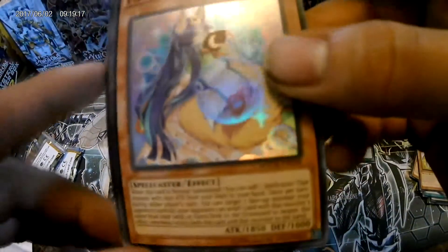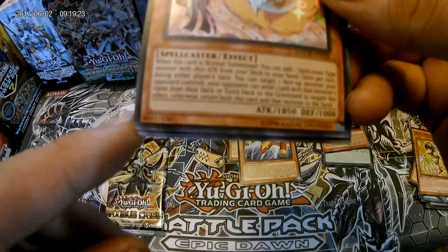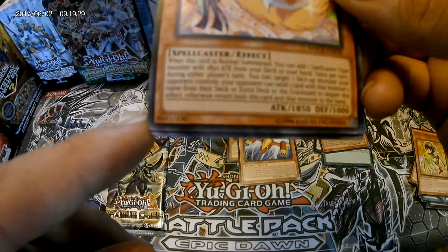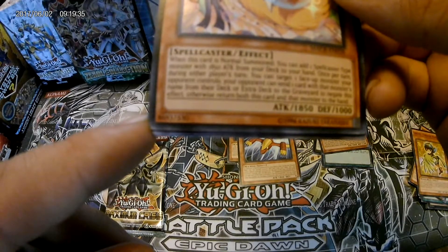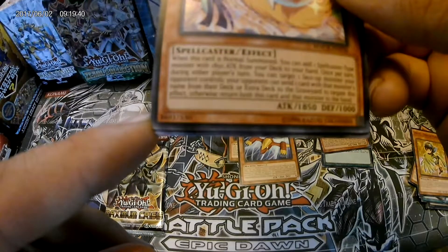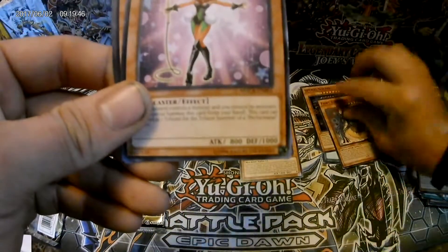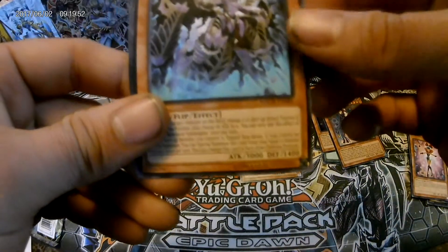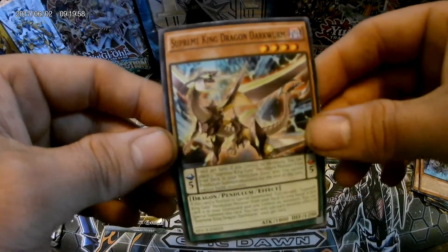Fairy Tale Luna - Spellcaster, four stars, 1850 attack. When this card is normal summoned, you can add one Spellcaster-type monster with 1850 attack from your deck to your hand. Once per turn, during either player's turn, you can target one face-up monster your opponent controls - your opponent can send one card with that monster's name from their deck or back to the graveyard to negate this effect, otherwise return both this card and that monster to the hand. Not a bad effect at all.